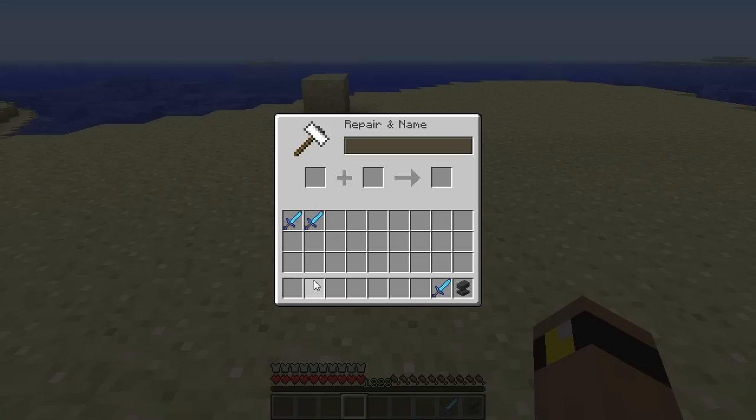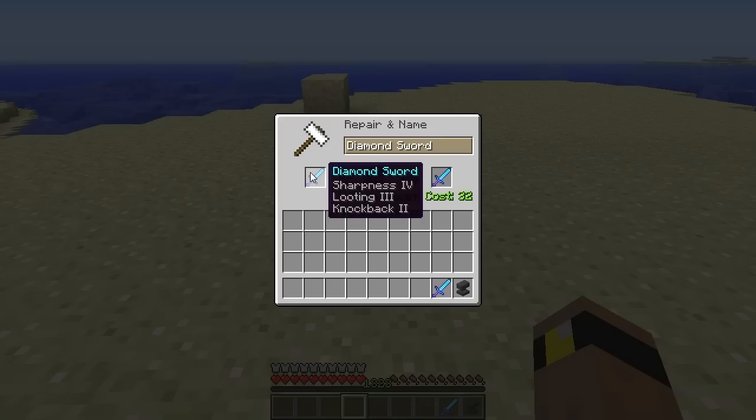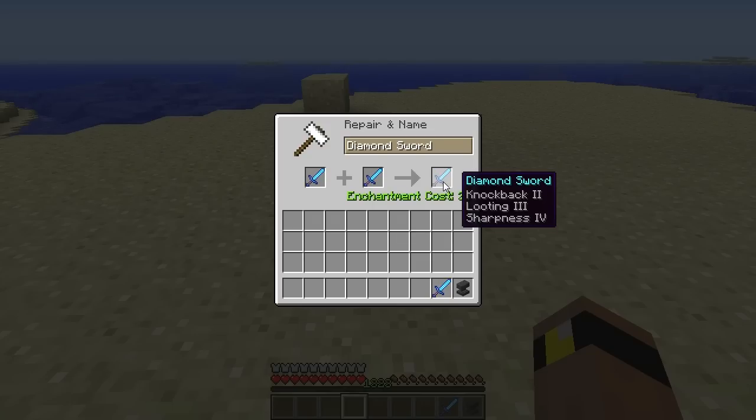So now here we are back in the Anvil GUI, and we have two swords — one with Sharpness 4, Looting 3, Knockback 2, and one with Knockback 2, Looting 3. Now if I place this one in the first slot and this one in the second slot, you can see that it will cost 32 levels to get a Sharpness 4, Looting 3, Knockback 2 sword. That's the exact same sword we already have in the first slot, so there's no benefit unless the sword was damaged. Now if we switch the slots on these swords, the cost goes from 32 levels to 36 levels, and the sword is exactly the same — just the enchantments are in a different order. So make sure you're careful about the order you place your items.